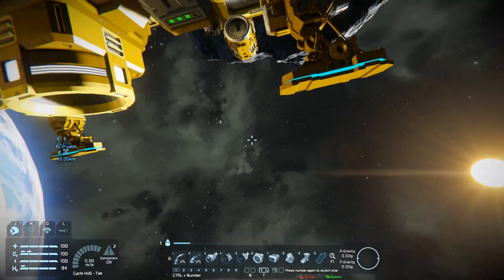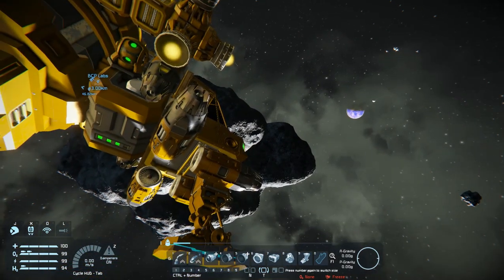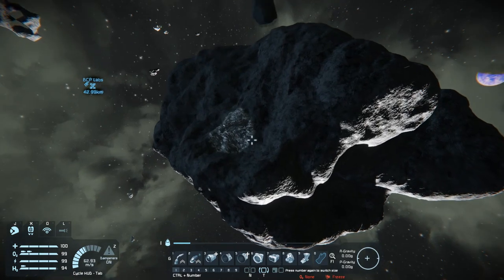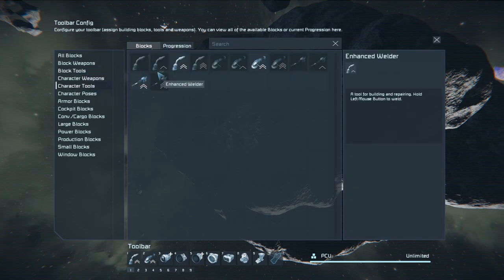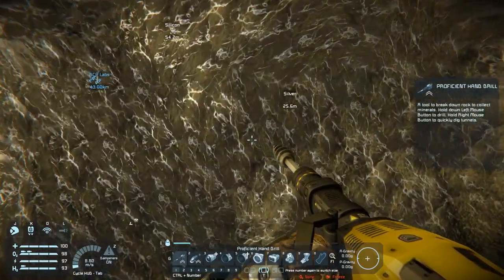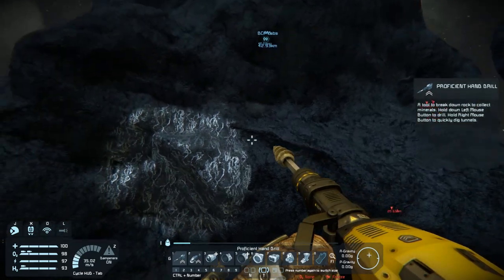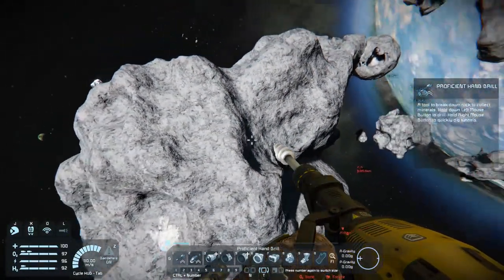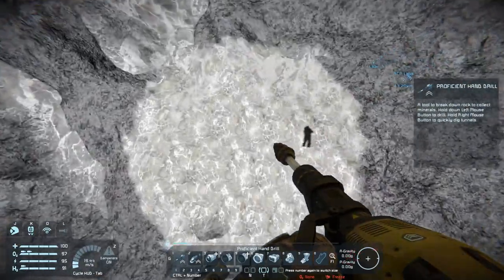I do have my jetpack, two bottles of oxygen, a bottle of hydrogen, and some hydrogen on the ship if I need it. Let me get my drill tool out — let's see what we have here. Must be silver. Yes, silver. I'm basically looking for platinum, and maybe uranium. The reason I want platinum is because I believe that's what I need to make the ion thrusters. What is this — more silver?